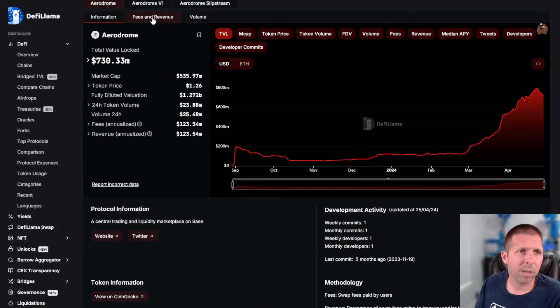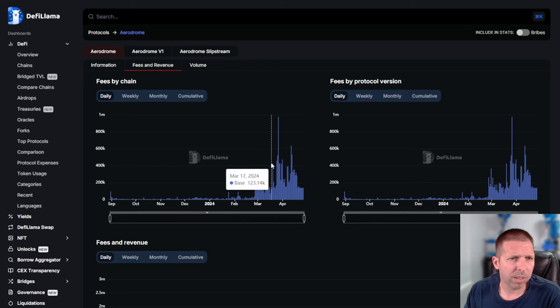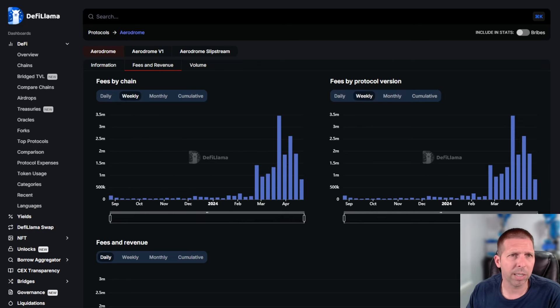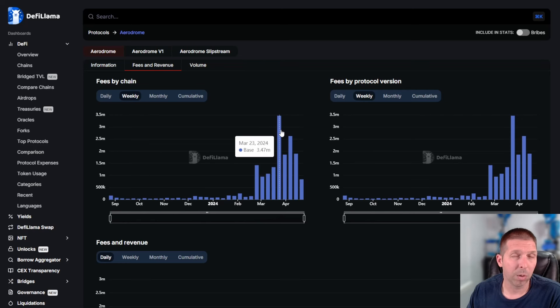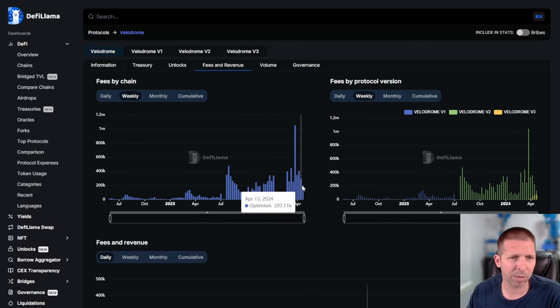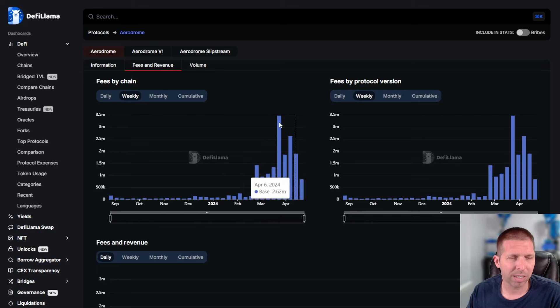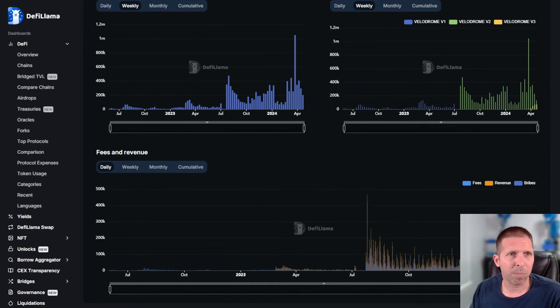This is all DeFi Llama and it's all free. I like to look at fees and revenue. Looking at weekly fees: Velodrome on Optimism was at 1.5 million for the week of March 23rd. Aerodrome — over three times as many the same week. Last week: Velodrome had 1.89 million — almost 2 million — versus almost 3 million for Aerodrome. So nearly six times as much being made over on Aerodrome just last week. That's pretty impressive.